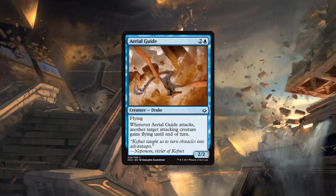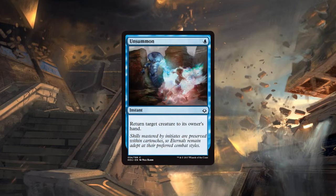This card is similar to Trained Condor from M14, except the only difference was it was a 2/1. That card was really powerful in limited. This is a straight upgrade — having two toughness in this format is extremely relevant since there are so many minus one minus one counters running around. Having two toughness is important, and it's also a Drake which is an upgrade to being a Bird.